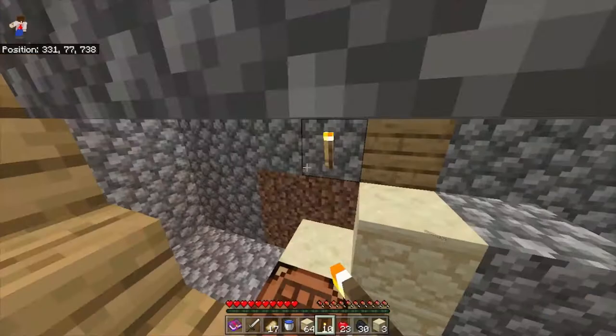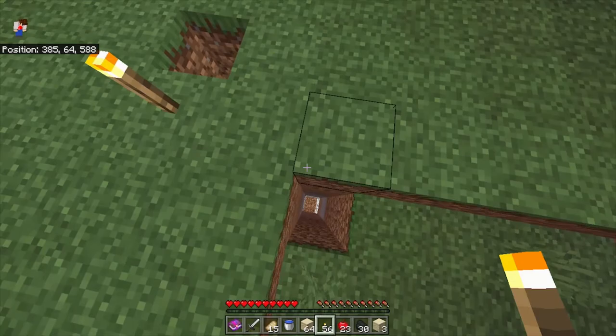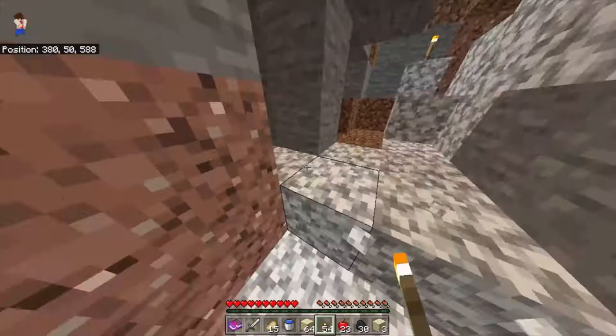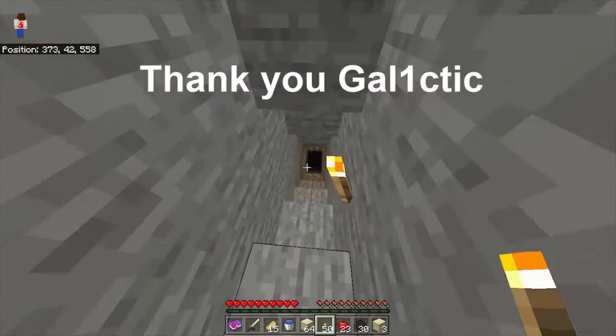Hello everyone, today we are going back to the world border for the third time to take a look at this new glitch. This glitch involves placing blocks outside of the world border, just like in the video where I wrote the word hello using unbreakable blocks. However, instead of writing words, we are going to be flying through this at high speeds. I'll link that word writing video if you want to go watch it. This glitch was shown to me by Galactic — thanks to him this video is possible.